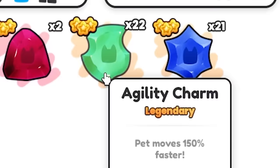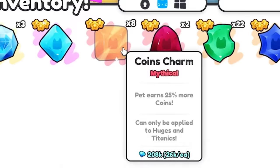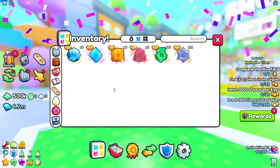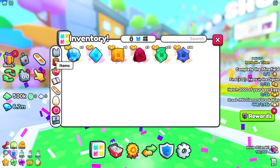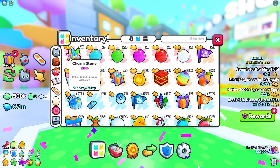Another agility charm — are you serious? We got a coin charm, not bad but not great. Another agility charm. We got a bonus charm, then we got a strength charm — these are worth 262k gems each, so that is a profit. But we got 50 more to go. Another agility, then another bonus charm, then another strength charm — that's our third. We still haven't got a royalty charm. Another bonus charm, another bonus charm, then another strength charm — our fourth strength charm.